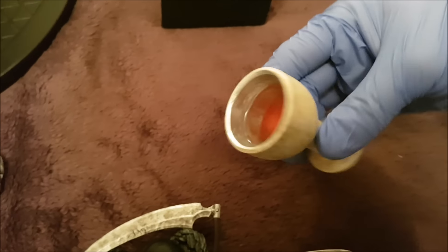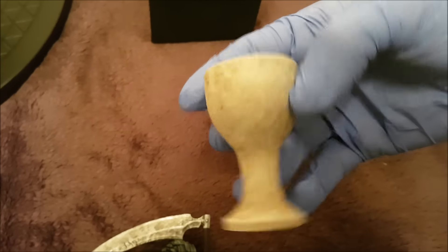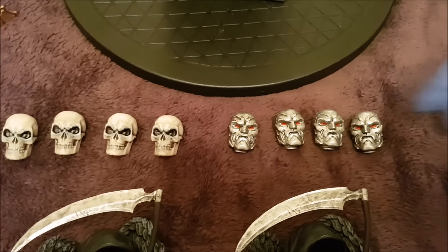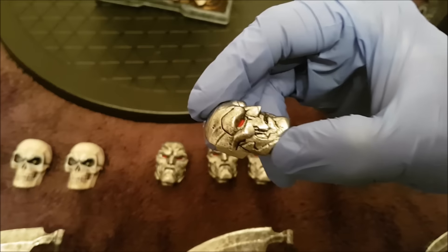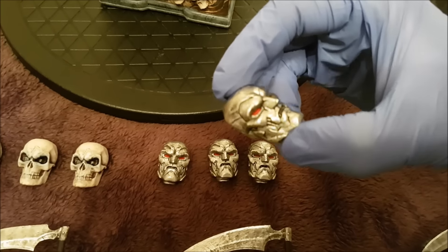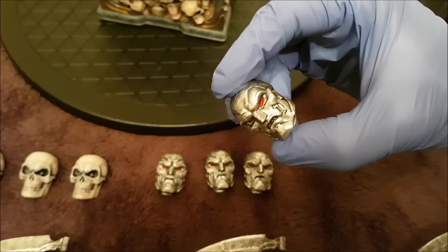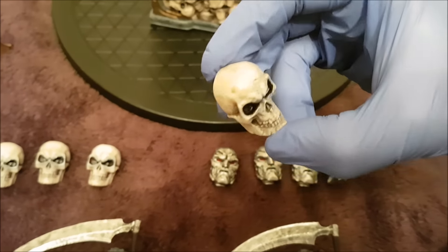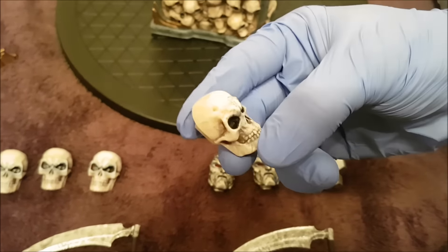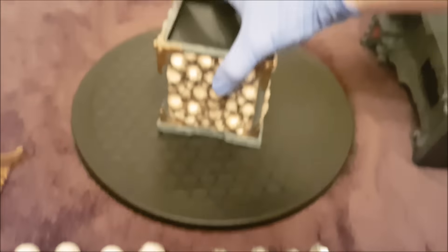So this is the chalice — it's actually meant to be the Cup of Christ, as far as I'm aware. I watched Last Crusade so I think that's what it's meant to be. And then we've got the Doctor Doom Heads there — the quality on them is really pretty solid. Good detail all around. And then you obviously have the skull, so if you want to do it with Thanos or the Red Skull, all of this works. Really nice quality, quite weighty as well, not too light.